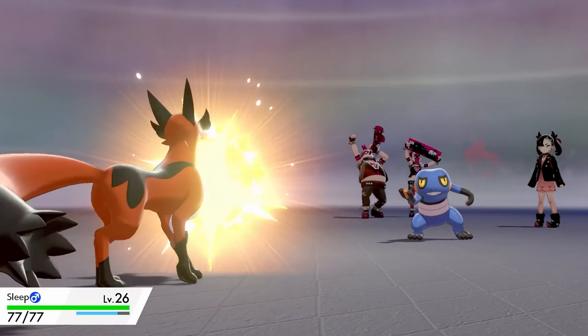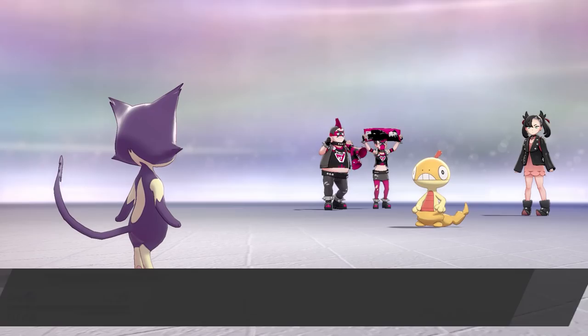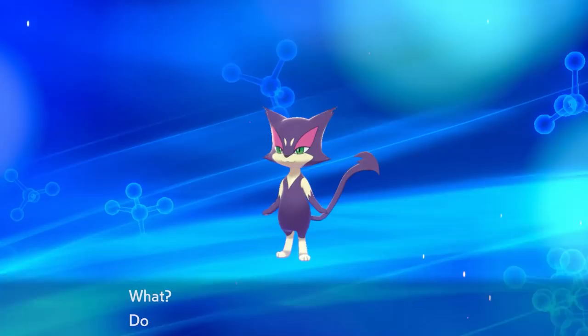Oh my god it's Marnie again! I'm such a big fan! Sorry but now you need to lose. Sleep is taken out in 1 hit by a Croagunk so I send in Zagzig. Zagzig uses Retaliate and takes out the Croagunk. Scraggy is up next and I send in Dog. I manage to get 2 Swifts off taking Scraggy to half HP before being knocked out. Zagzig is sent back in and another Retaliate knocks it out. Last up is Morpeko and 3 Headbutts from Zagzig takes it out to win the battle. And now it's Fire gym time.